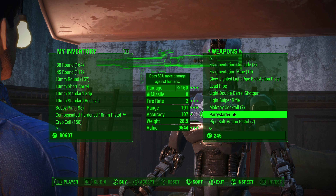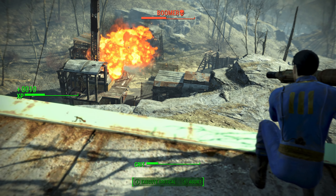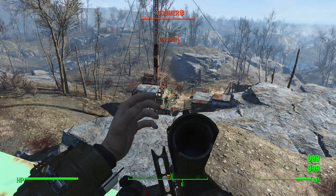Go ahead and select the barter option, and from here go into the weapons tab. If you scroll down you should see the Party Starter. The price will differ based on your character's charisma level — in my instance it is just under 10,000 caps. Go ahead and purchase the Party Starter.